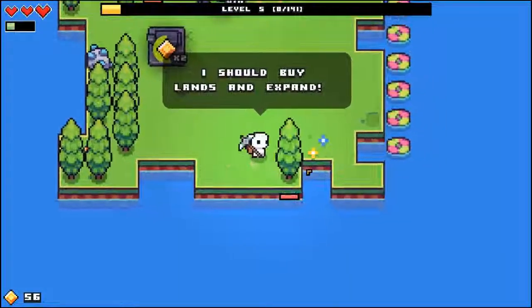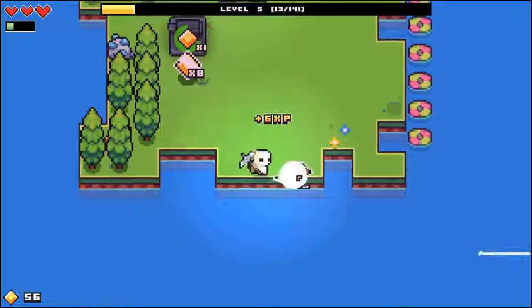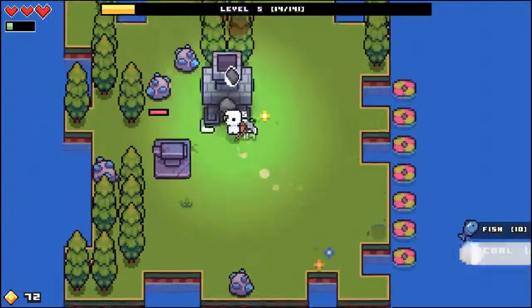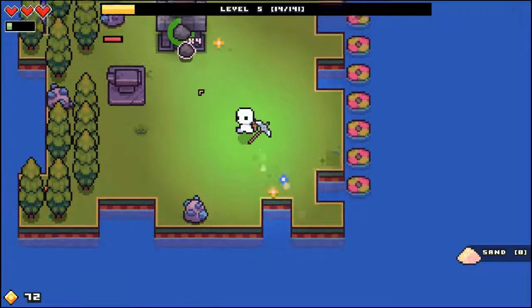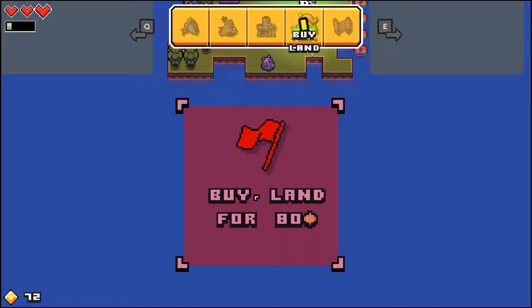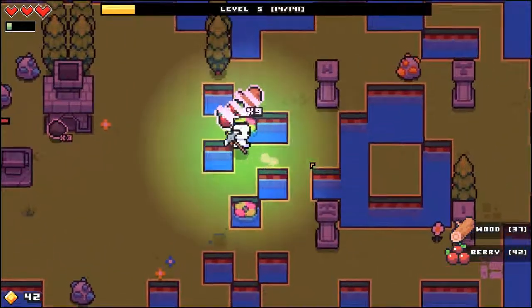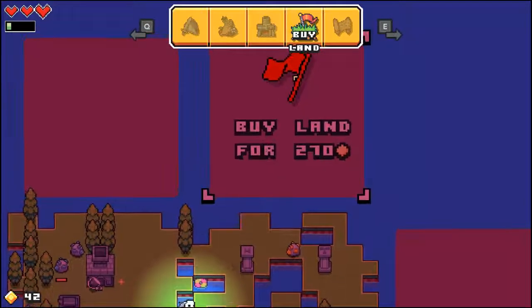I should expand the island. I would if I could - there's a lot of things to expand the island to you. If I could, I probably already done it. You know what, right now I'm going to look at my gold. Let's go ahead and buy another island - let's buy one this way. They all have different costs, that's weird. Oh, it gets refunded! So you don't lose your stuff, it actually gets refunded. Nice!